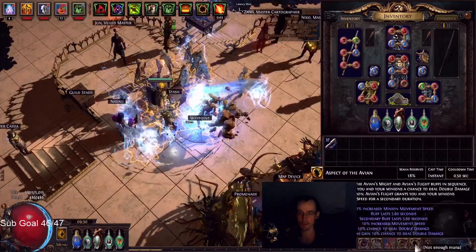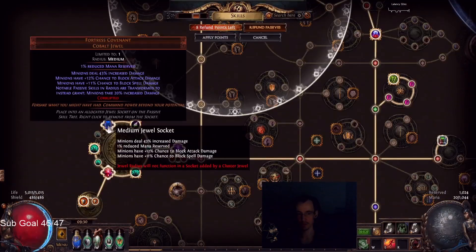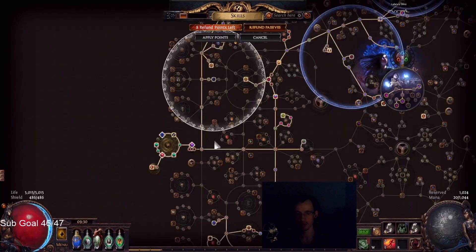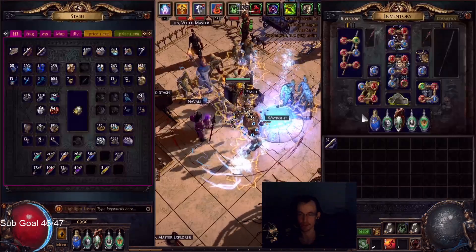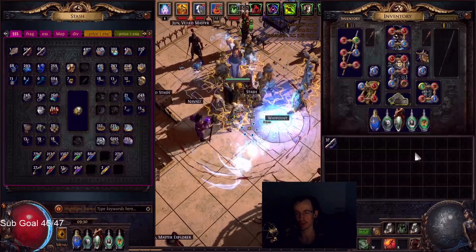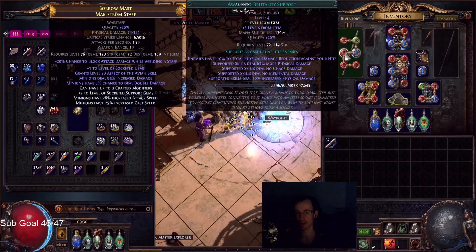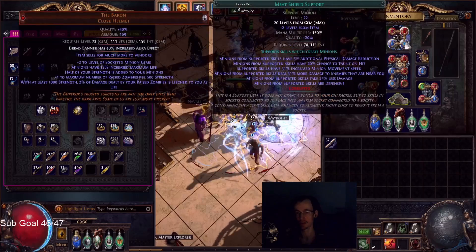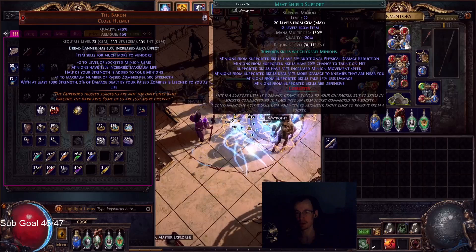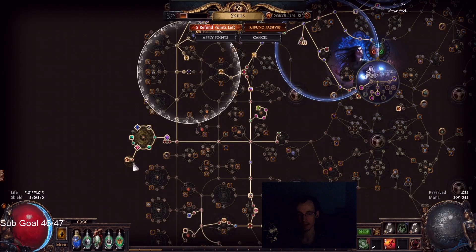So we have five auras and we still have Aspect of the Avian in the build. It's using a bunch of reduced mana jewels, which is really obnoxious - four of them. It's ridiculous, but we do all that just so we can run a billion auras. On top of that, I took out Feeding Frenzy from the zombie, so we have Awakened Brutality. I put Feeding Frenzy on my Stone Golem and I Meat Shielded my AG and my Spectres. I also took out the taunt jewel and the Dread March and I'm using Indomitable Army.